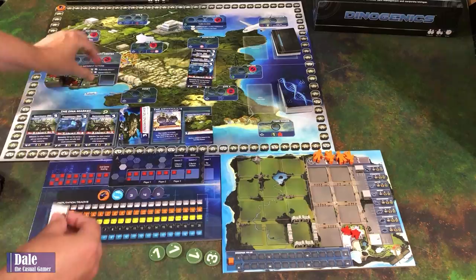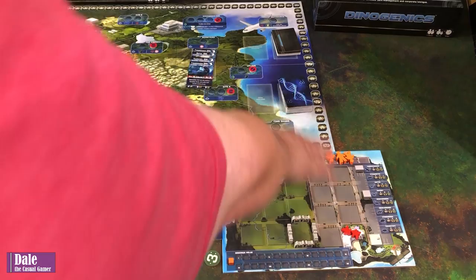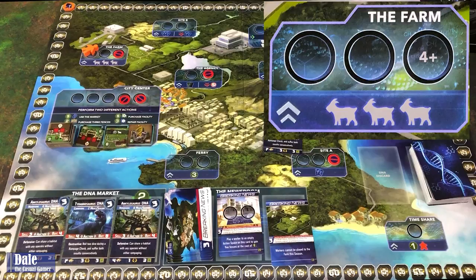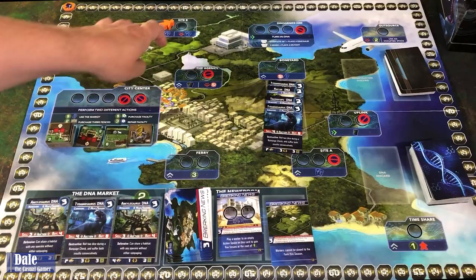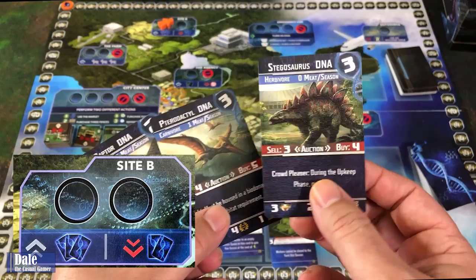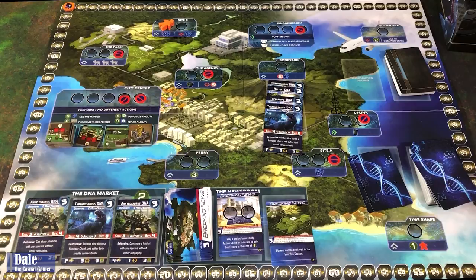Now the bulk of the game: in player order, place one worker per turn until none remain. The Farm simply gives us three goats - food for carnivores. At Site B, we draw three DNA cards, keep one, and discard the other two. The designer suggests discarding face down so other players can't figure out what you're planning.